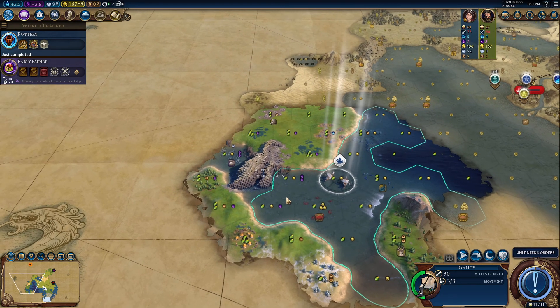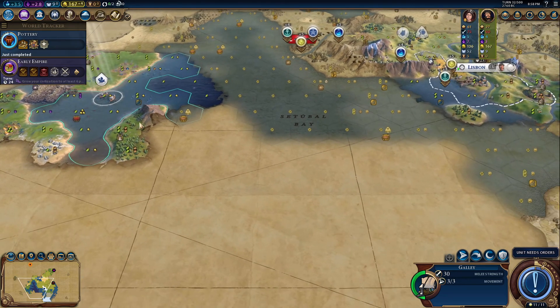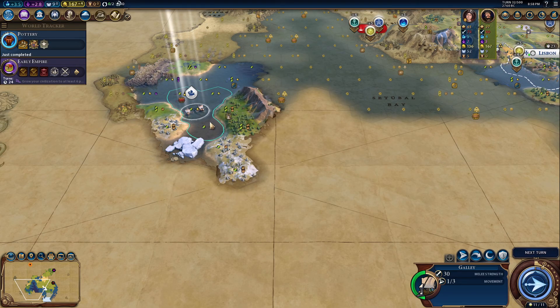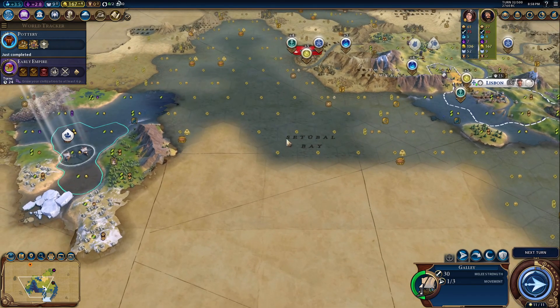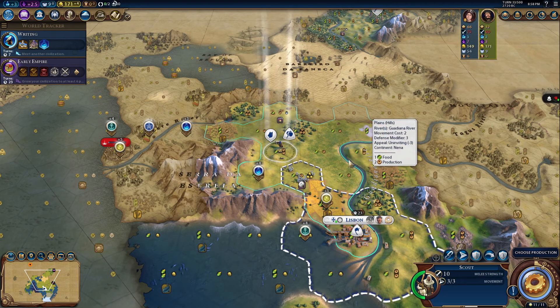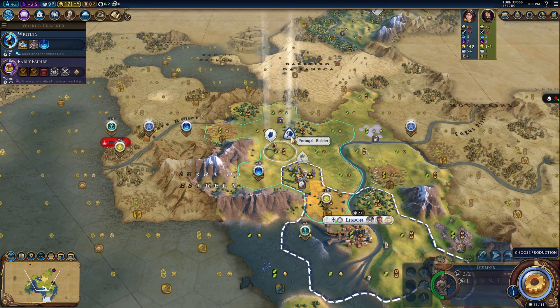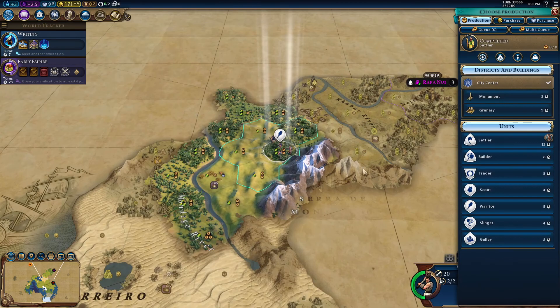Where do we go? That would be the Gulf of Cadiz, and we are at the Cidobal Bay. We have to go down, but it's blocked by ice. This is not looking good - it looks like this is it. Is anybody really going to be down here? There is my settler. Let's move up here. Production - if I get the monument I get more culture, which should help. Plus you can get heroes. We'll take a monument.